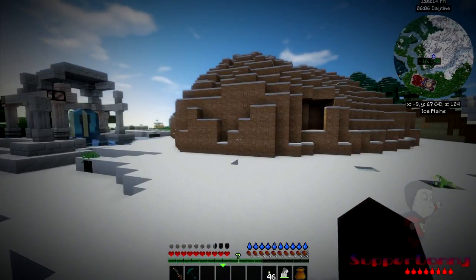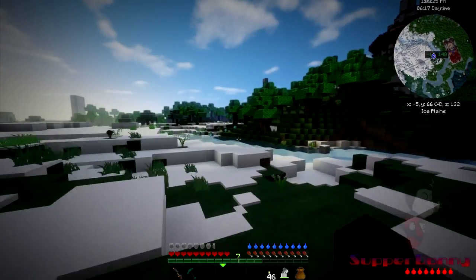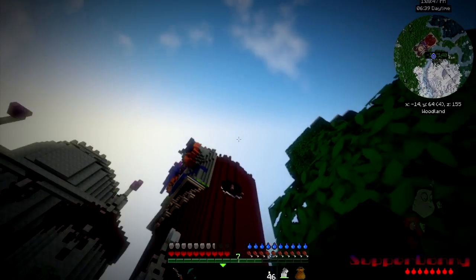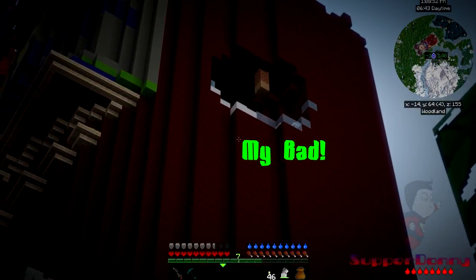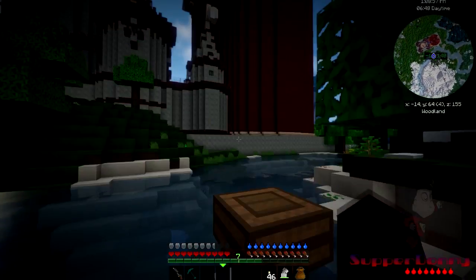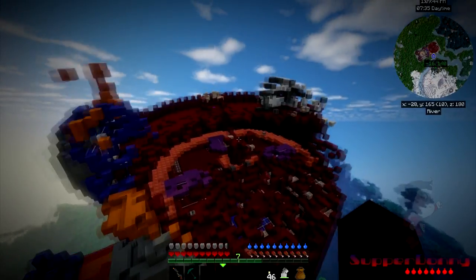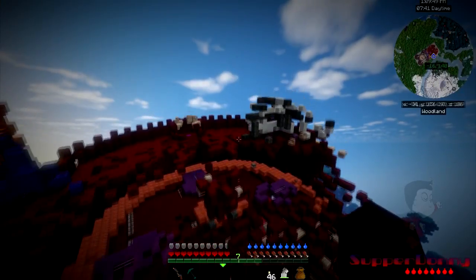Over here on the other side of the house — not the tree, the big tower right there — you can see it's got a hole in it. I made that hole in it and the top of it is blowed to hell too. But anyway, got a jetpack. It's blowed to hell, yeah, there are like tons of these up here.